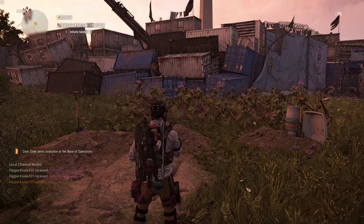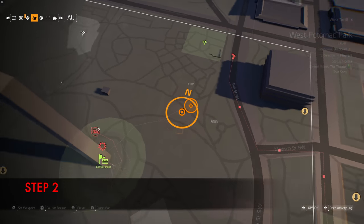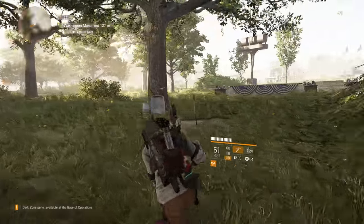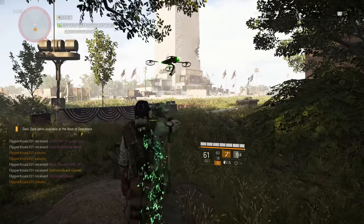Step two: go down to this point — I'm zooming in so you can measure the coordinates. There will be a grave here as well. Stand there and do the salute again. A static will appear on your screen. If it does, that means you're doing it right.